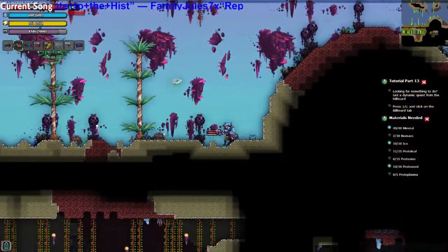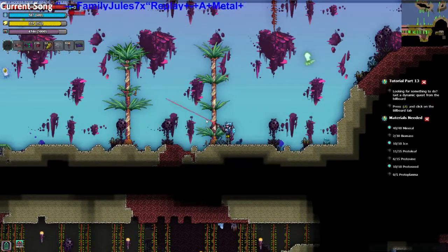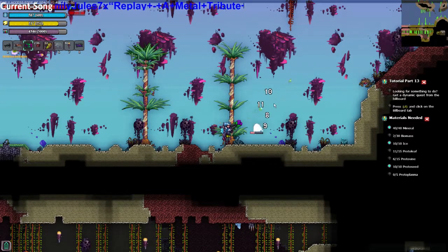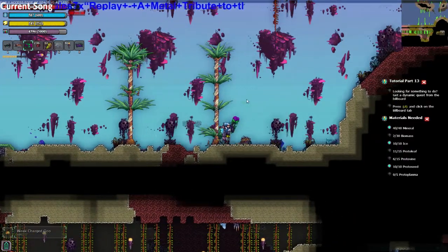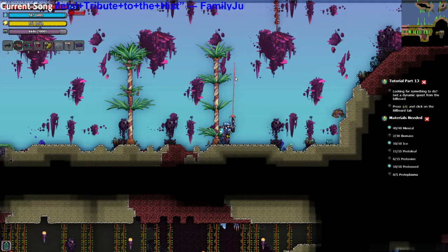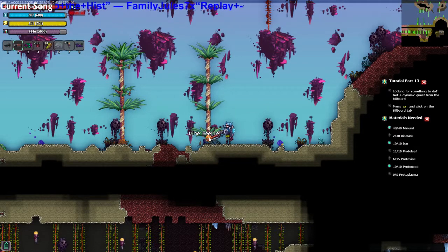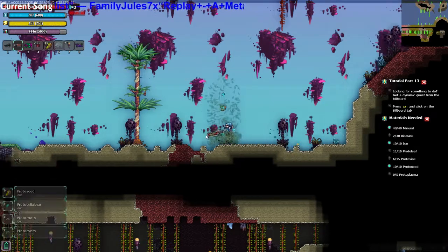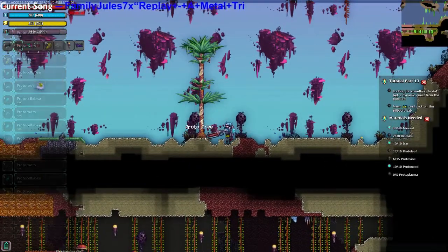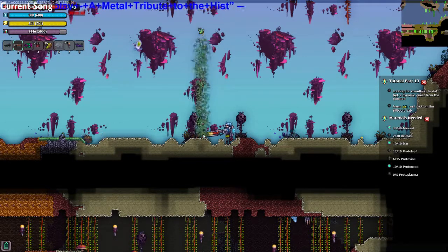Leaves and vines — basically leaves. Come on, dude, I'm busy. Get out of here. I actually hit you by accident. Let's get all this crap from this tree that we need.